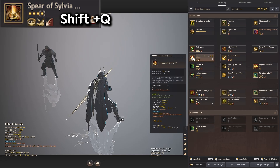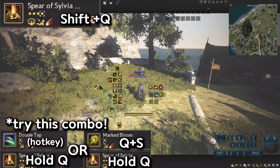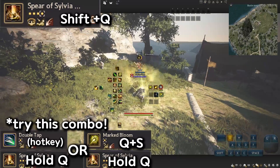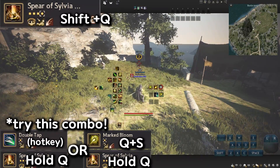There's also a quick cast. For example, if you use Double Tap and then hold Q, you can use Spear of Sylvia just like that instead of pressing Shift-Q. So my Double Tap is number 2 — if you press number 2 and then hold Q, boom, just like that, it uses that on the second skill.